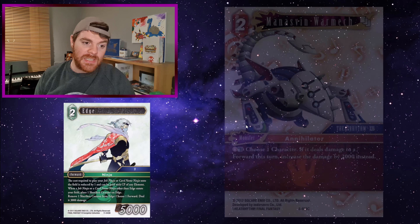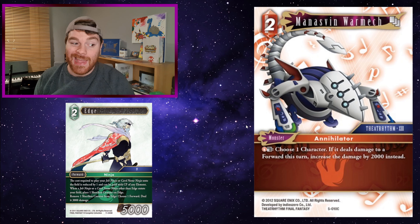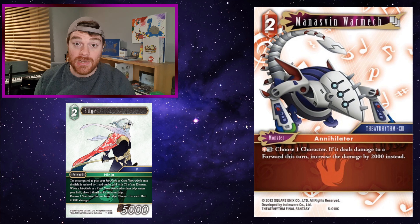Something like Manazvin Warmech might be quite decent — you only need to play 2 ninjas to get 2 counters on Edge, pay the 1-5 for Manazvin, and deal 10k to something. Edge reduces costs so you can literally play 2 one-cost ninjas onto the field for free, then pay the 1-5 for Manazvin and deal 10k — well, technically 5k toys, but still.